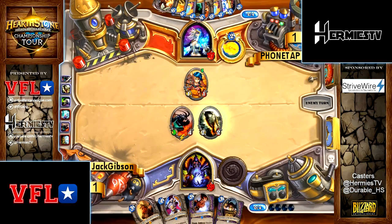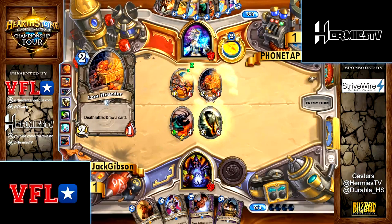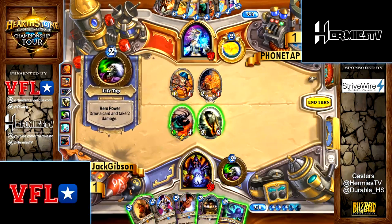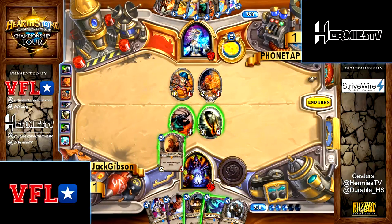This Navi Engineer play is going to be pretty interesting. Oh, he actually drew the Loot Hoarder. So what I kind of had in mind is: play Argus now, put the Dire Wolf into the 1-1, and then Imp Gang Boss into the 2-2, or you could actually just protect...